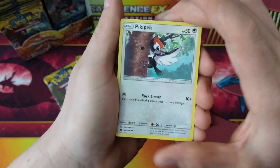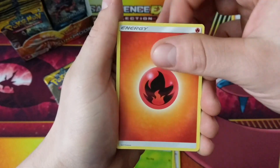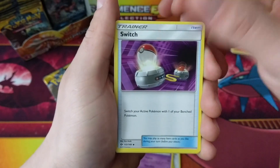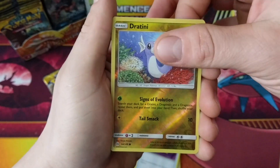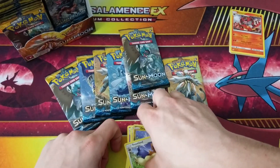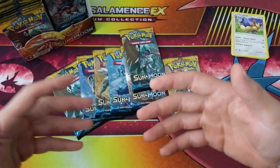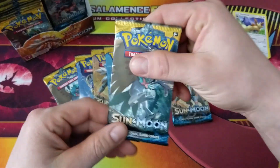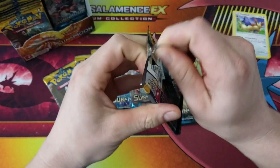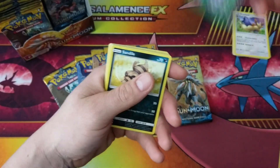We got a Picky Peck, a Sandile, a Snubbull, a Fero, a Grubbin, a Fire Energy — I'll put all the energies off to the side — a Hypno with very nice artwork, a Switch, Reverse Holo is a Dratini, and our Rare is a Stoutland. We got another green code card.